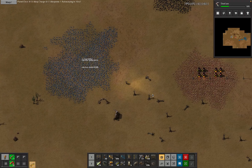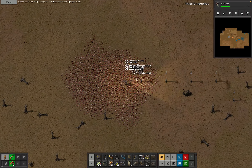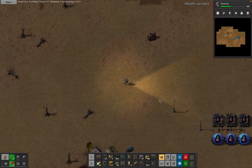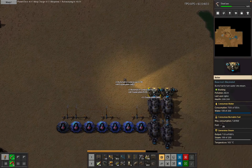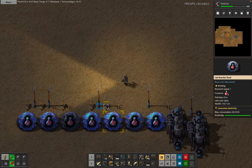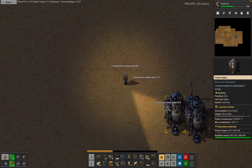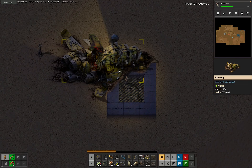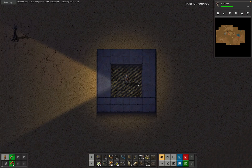It looks like we're getting a little bit dark now, so hopefully we can pull all of this down before we start getting attacked. These furnaces have nearly smelted all their stuff — that's why we took the miners away first, then the furnaces later — so hopefully we have more plates than ore in our inventory. Let's get the assemblers first since they're all done. Keep the labs running as long as we can. Okay, time to just pick up everything and go so I don't get attacked at all. Got a seven — could have done that a bit faster.